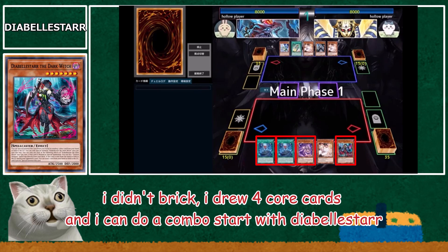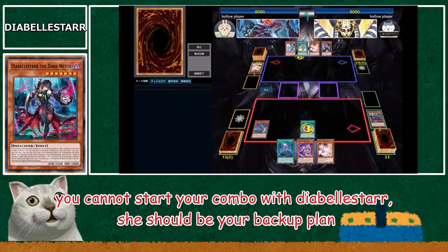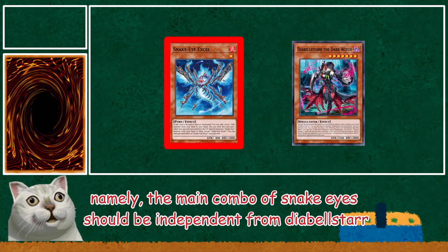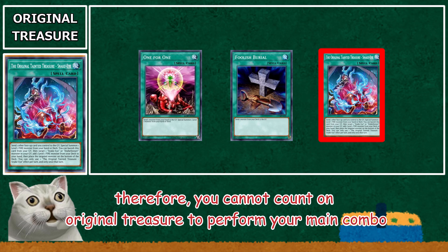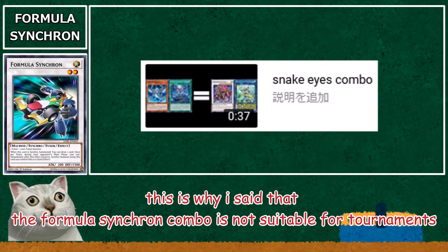I didn't brick — I drew 4 core cards and I can do a combo starting with Diabella Star. This is what I'm saying: you cannot start your combo with Diabella Star, she should be your backup plan. In this game I had no choice, then the Ash situation happened. The main combo of Snake Eyes should be independent from Diabella Star. You should treat Diabella Star as a backup plan to recover your board. Therefore, you cannot count on Original Treasure to perform your main combo. Moreover, this strategy will put pressure on your extra deck. This is why I said the Formula Synchron combo is not suitable for tournaments.